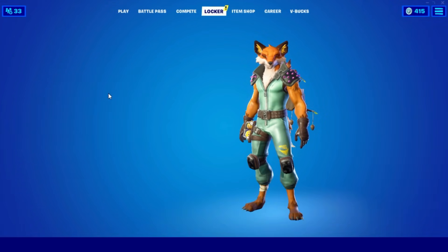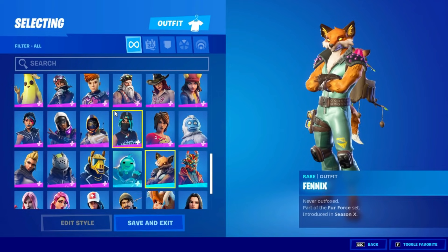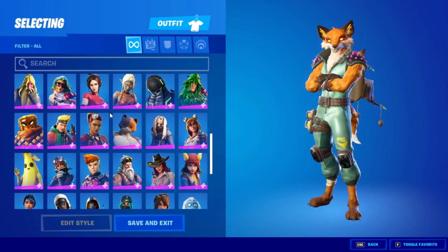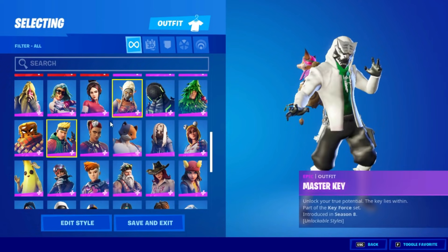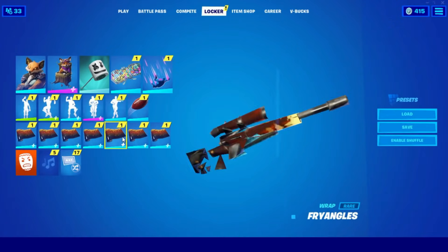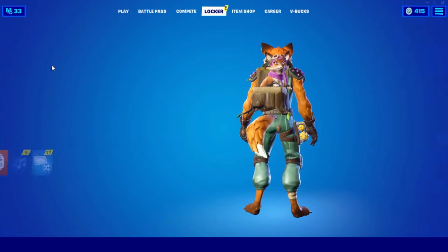After that, go into Locker, go into Skins. If you have skins, go ahead and go into a previous Battle Pass skin — just click it once and back out. If you don't have skins, you can skip this part. So if you have skins do that, and if you don't, you don't need to do that part.